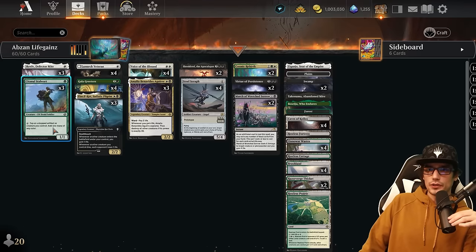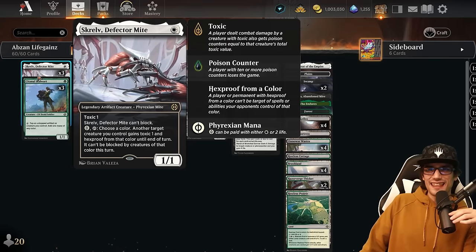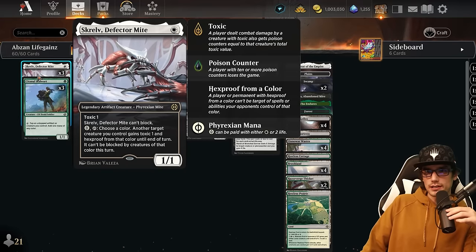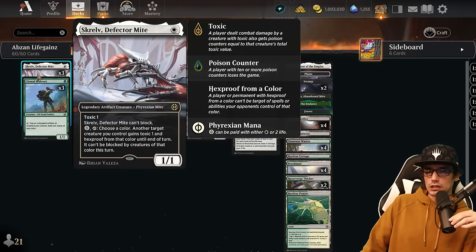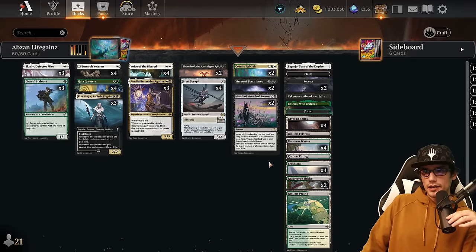The Signal Stalwart lets us focus on not only Gala but also Cosmic Rebirth, which fits in quite nicely. We can ramp and then protect with the Scrabbly Defector — one mana 1/1 with Toxic 1, can't block, can pay one Phyrexian white to choose a color: another creature gains hexproof from that color, Toxic 1, and cannot be blocked by that color. Quite nice for protection in this build.